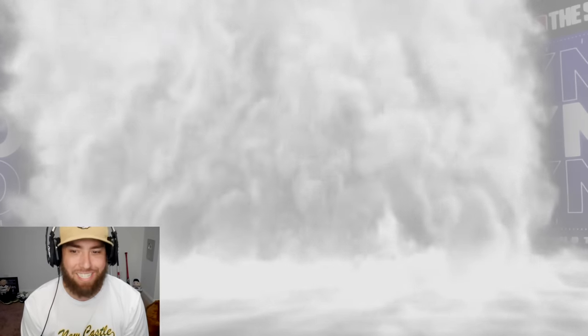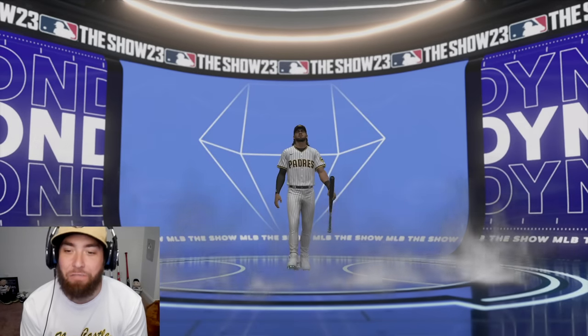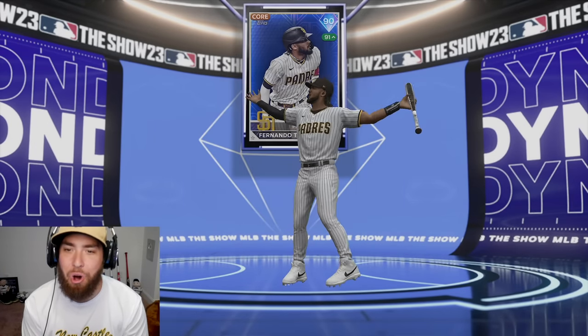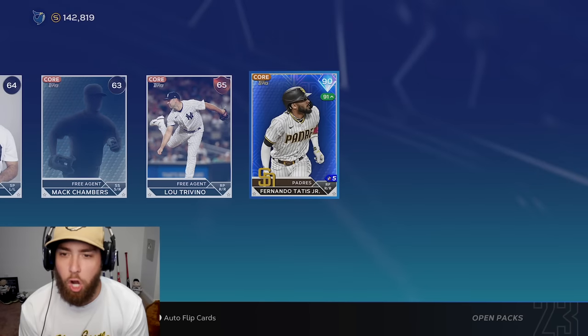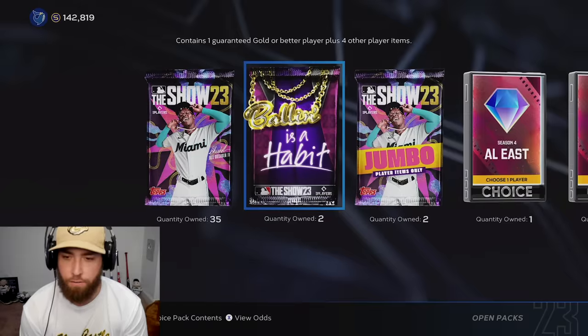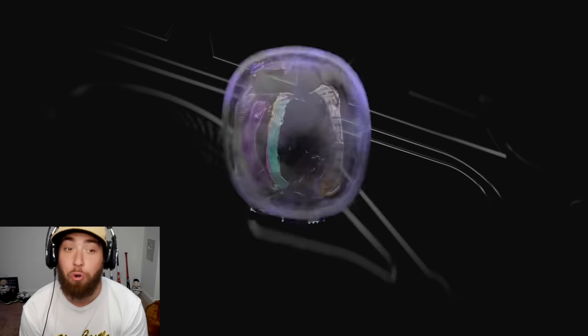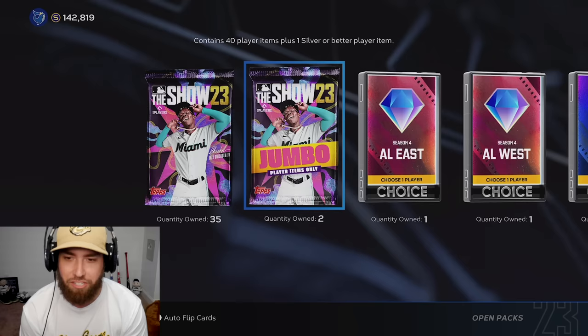We're off the purples. I love seeing this before we even get into the rare packs. Fernando! 90 overall Tatis. That is not quick sell value — love to see it. We have so many golds I can use for exchanges now. It's like my favorite thing.